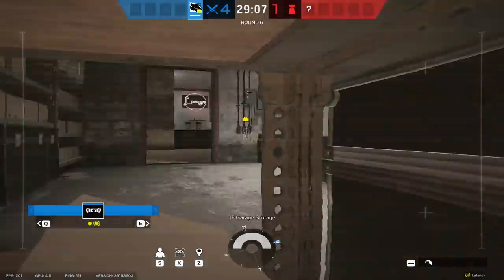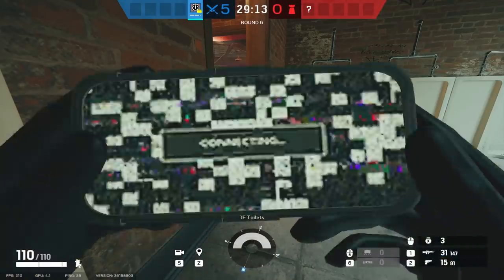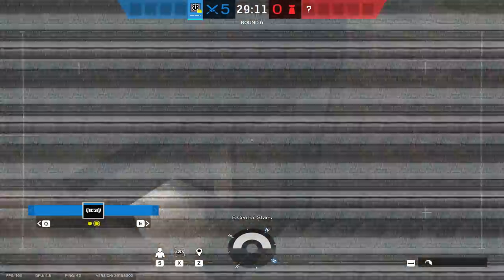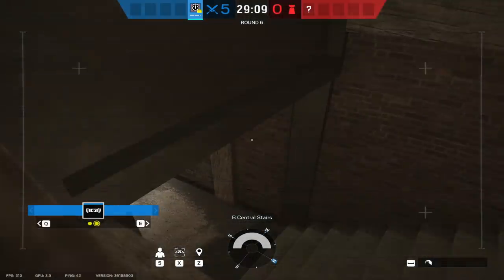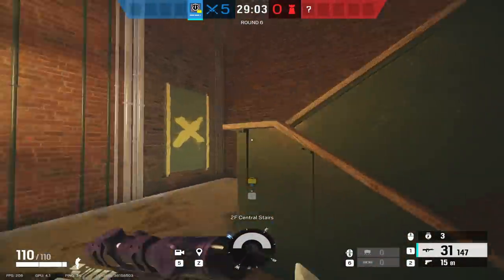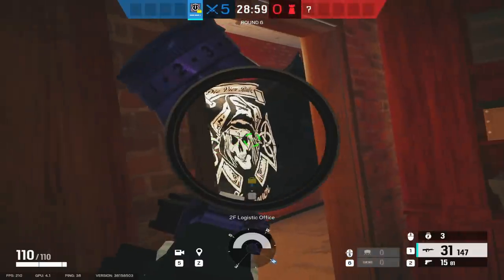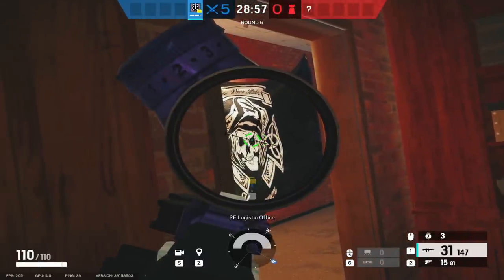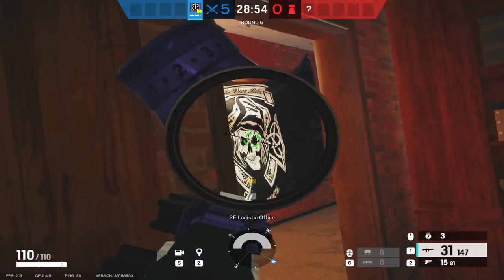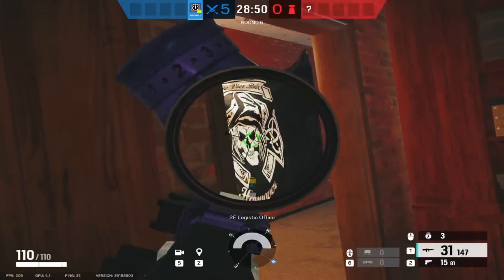Having someone else at the bottom of main stairs does the same thing, giving defenders less room to breathe and making it so they can't leave the basement without taking a fight that's not in their favor. If you don't have two people for these spots, throw one of your drones on each staircase and flip between the two to know if anyone's flanking. There's a lot of power in effective droning, so hide your drone in a spot defenders won't see it. To shut down the flank, figure out what route they're taking, position yourself where they'll eventually come through, and shoot them in the back — giving you fights that are nearly impossible to lose rather than a 50-50 head-on gunfight.